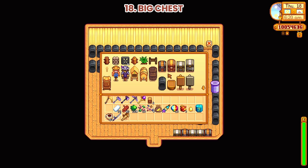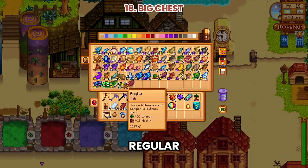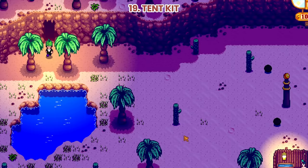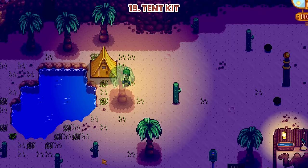Number 18: Big Chest. It can store almost twice as much as a regular chest — it has 70 slots compared to 36 slots of the regular chest. Number 19: Tent Kit. Use this to deploy a one-time-use tent for sleeping. This can only be used outdoors, and it's pretty useful when running out of time.